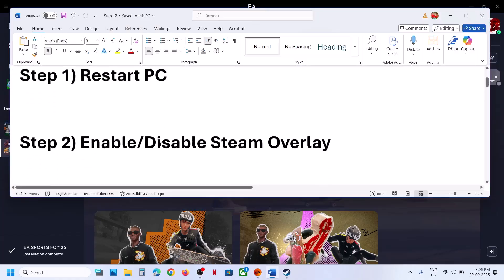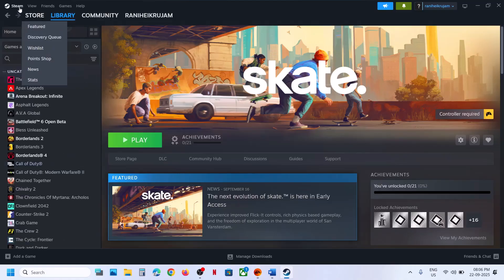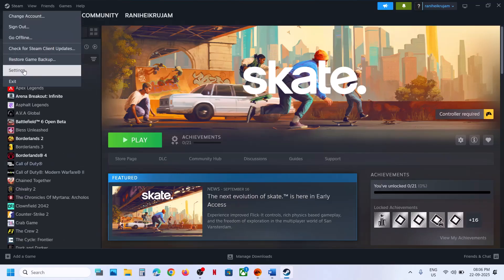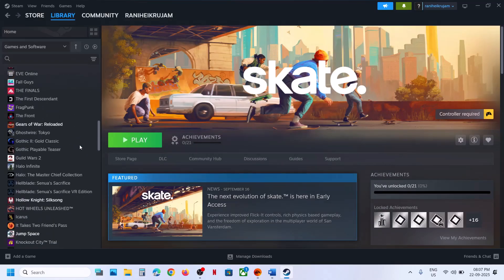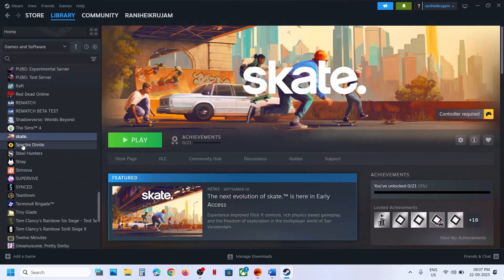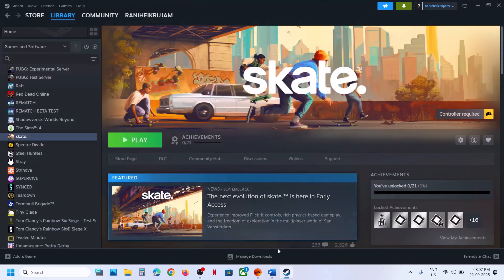If still not working, the next step is to enable or disable the Steam overlay. If you have the game on Steam, go to Steam, then Settings, then In-Game. If 'Enable the Steam overlay while in-game' is off, turn it on. Also right-click the game, go to Properties, then the General tab, and check the same setting. Relaunch the game. For many users, enabling the Steam overlay has worked — but if not, you can disable it and check.